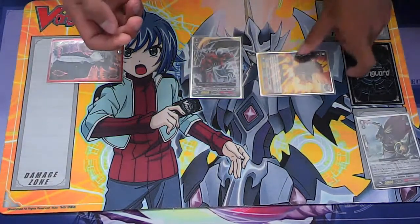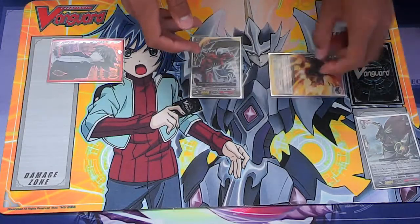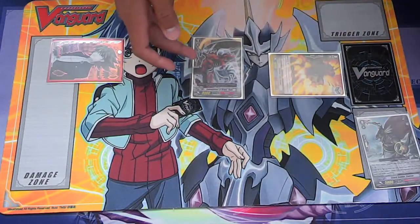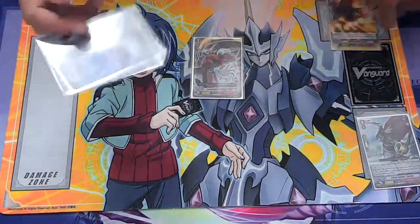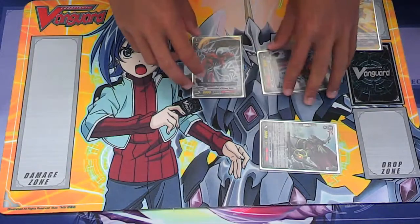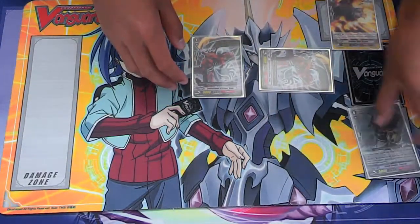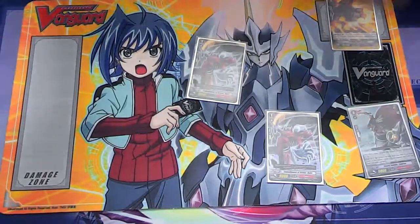And on top of that, with Gatling Claw you're applying pressure — they have to waste resources on attacking this instead of the bar. Let's say we have a different situation where we have the bar and we call it like this. We attack for a number. Early aggression — then you can Counterblast it, put it away, and you have a booster. Same situation.